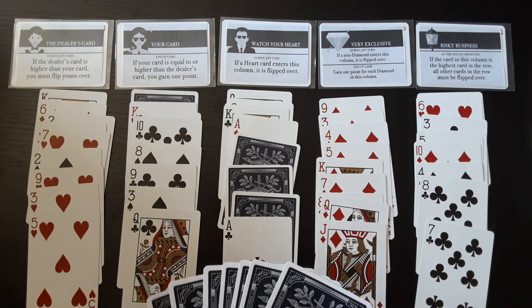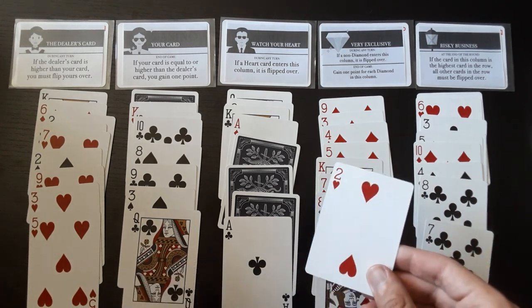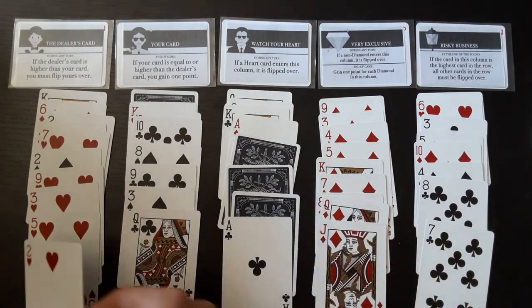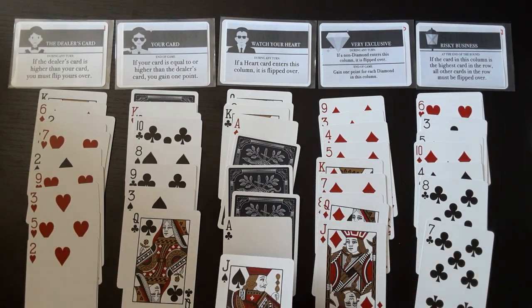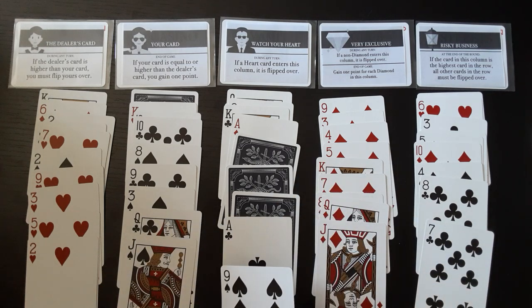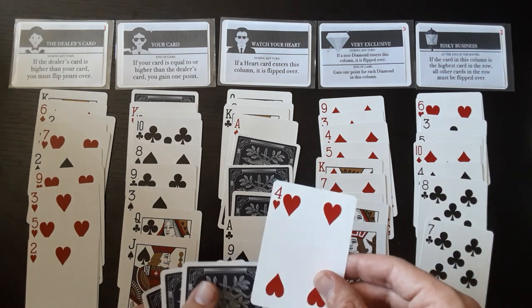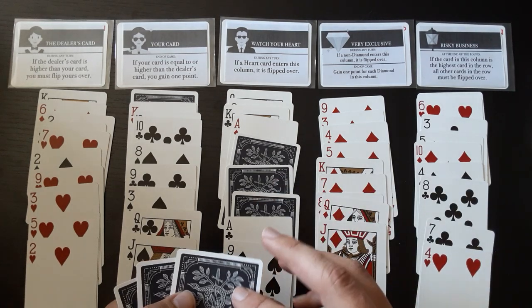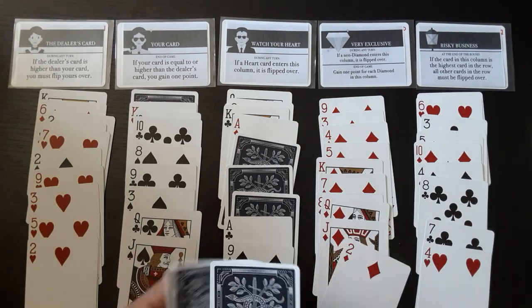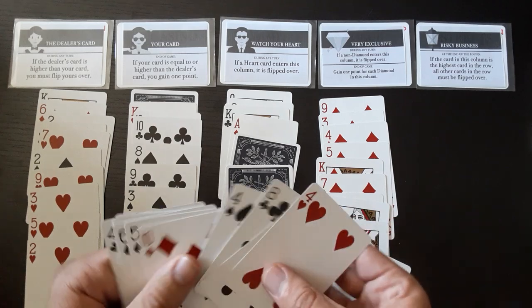One more turn — we have to survive this, so we need a diamond in here. Two is low. Jack is high. Nine is lower than the jack — I don't think there are any more cards higher than the jack. Let's make sure we don't get any hearts in here. There's a heart — and this has to be a diamond. It is! All right — we survived the game.